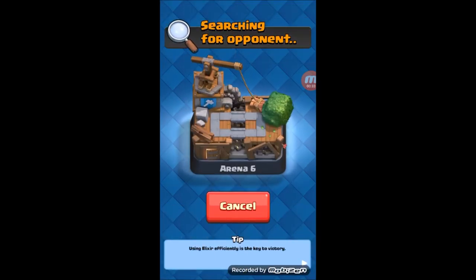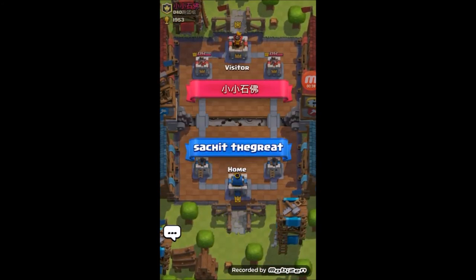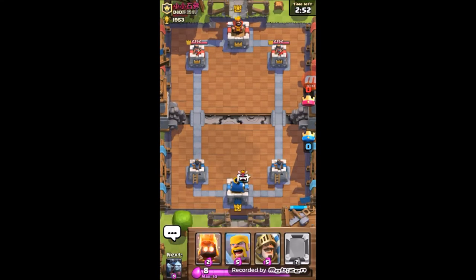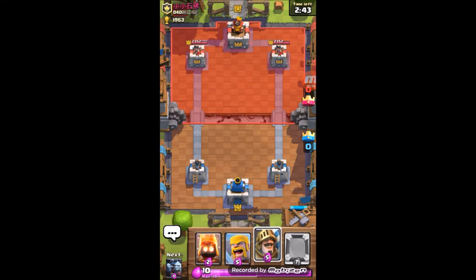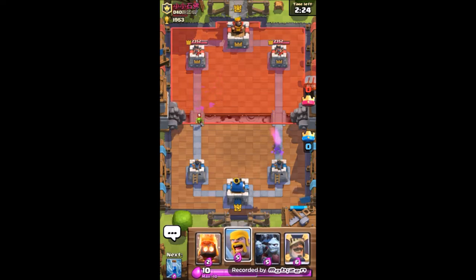Let's try the first deck. So, his name is Chinese - I can't really read it - he's level 8. We're gonna let him go first so we can obliterate whatever he sends. Pretty sure he's gonna go for a Giant or the Royal Giant. Okay, did not see that coming.